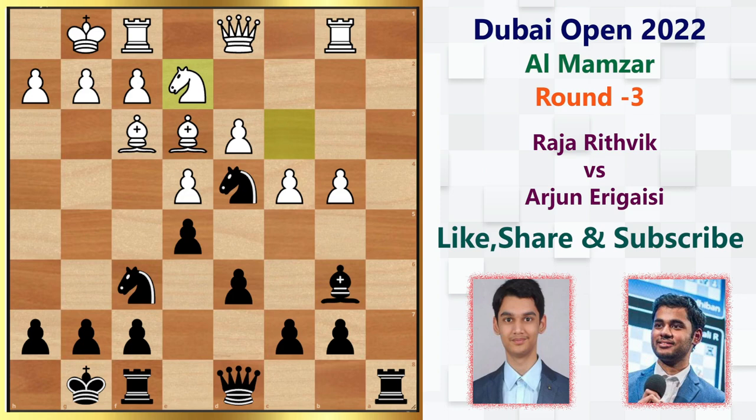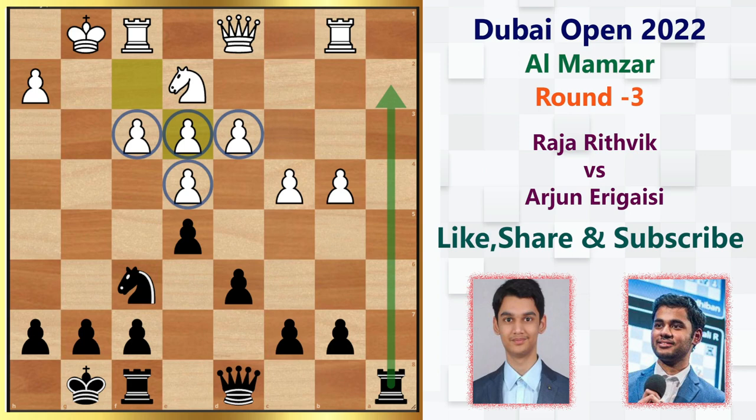Instead, he plays knight e2, which allows Arjun to immediately double the f-pawn. So knight takes f3, and now g takes f3 — there are doubled pawns on the f-file and an isolated pawn on the h-file. That's a long-term weakness you cannot do anything about from this point. After g takes f3, his idea is very simple: put the king in the corner and utilize the g-file with the rook. Sensing these ideas, White captures the bishop, but these pawns on the e and d files look good at first sight yet are actually big weaknesses for white — they've moved from the second rank and are very difficult to defend.